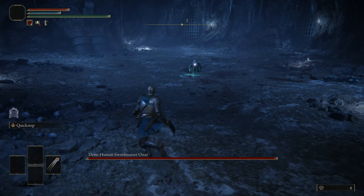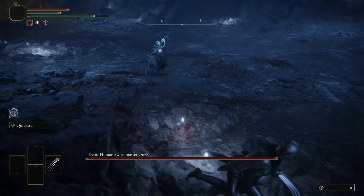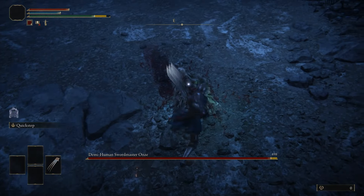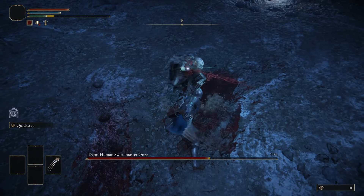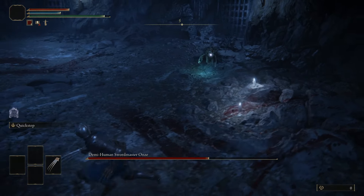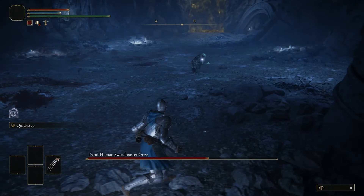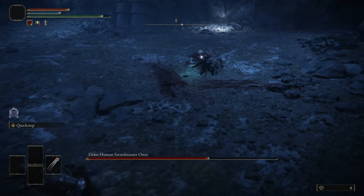All we want to do is bait the creature into his jumping teleport attack. When you see him disappear, just hold forwards and sprint, which will make him miss you every time he reappears. If you're locked onto him, you will track with him, so he'll be wide open to attack as soon as he lands. Unleash on him when he does, until your stamina is nearly depleted. Then sprint away to get out of range, and let your stamina recover before repeating the process.